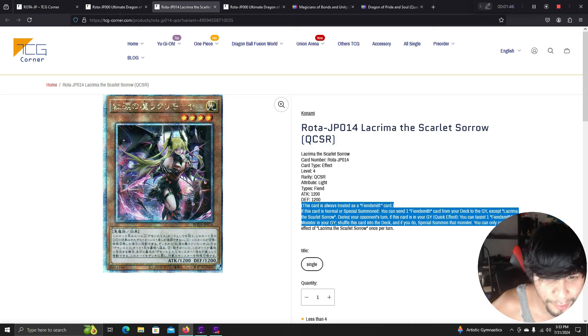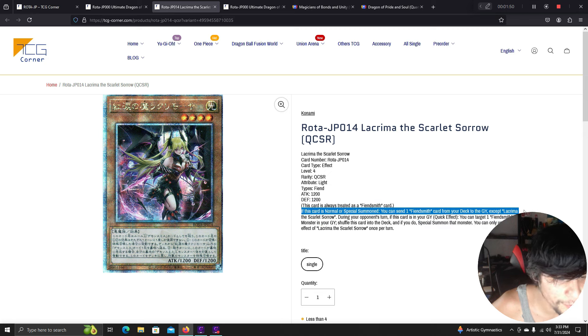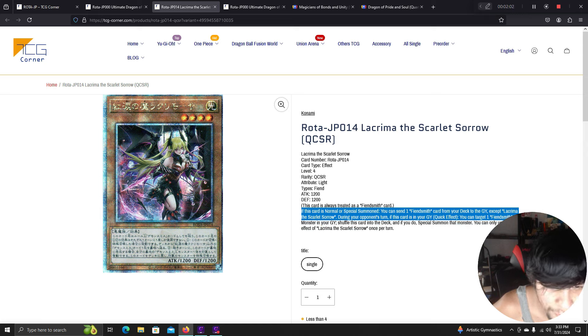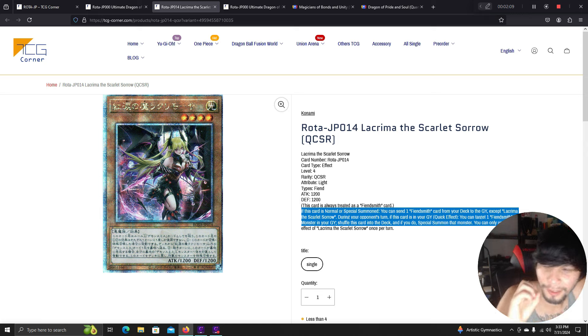Scarlet Sorrow's name is always treated as a Fiendsmith card. If this card is normal or special summoned, you can send one Fiendsmith card from your deck to the graveyard. During your opponent's turn, quick effect: you can target one Fiendsmith linked monster in your graveyard, shuffle that card into the deck, and special summon that monster.